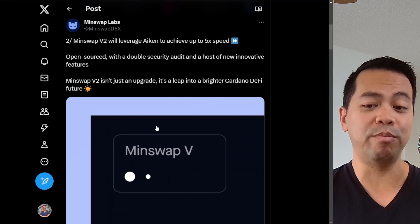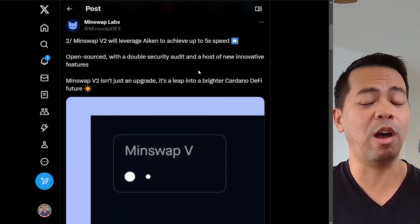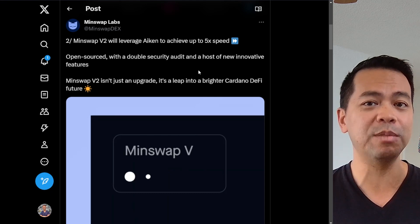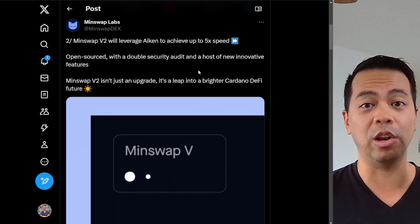They also have a bunch of brand new features that they're bringing into the DEX itself. It seems that they're rewriting a lot of it with Aiken to achieve a lot of speed optimizations — a five times speed increase according to what they're saying in this Twitter post. It will be open source and double security audited to ensure that the smart contracts are as secure as possible. It seems that the whole Kodano ecosystem is moving towards different programming languages such as Aiken to build a lot of their smart contracts.